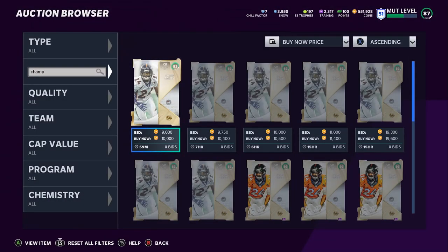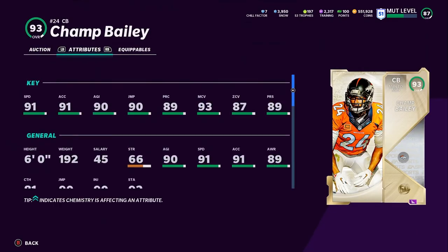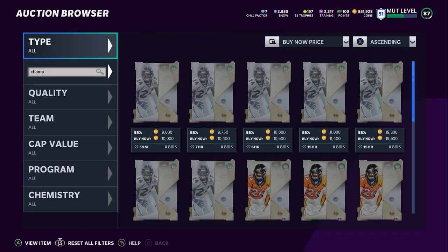Number seven is Champ Bailey, another guy at 100k. He gets everything you're gonna need: power him up and he'll have 90 play recognition, 94 man, 88 zone, 90 press. With the Lockdown ability maxed out and powered up, he will have 99 man coverage, above 90 zone, above 90 press, and 92 speed. You're essentially getting one of the best coverage corners in the game for a great price.